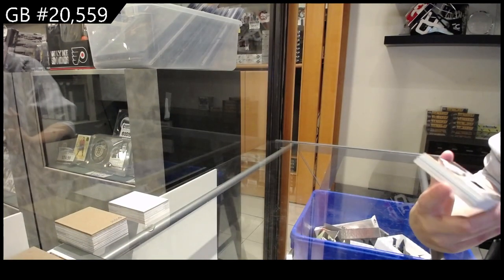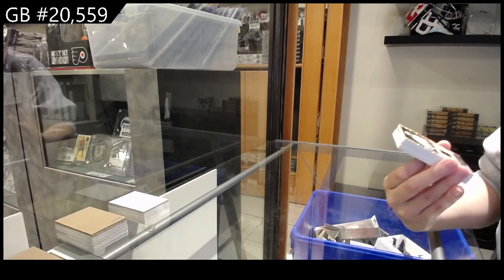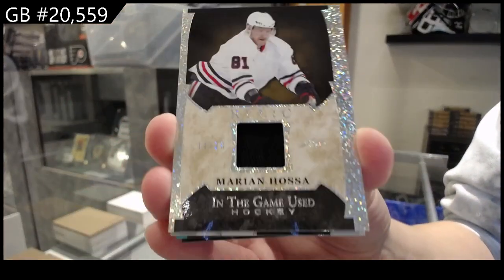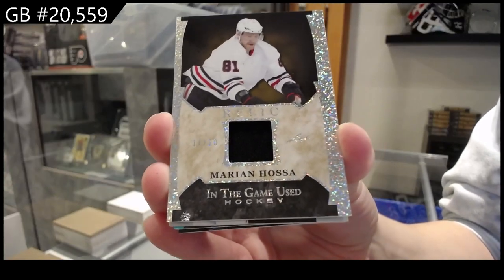Card number seven is for May Day 21 — Relics patch number 220, Marian Hossa. Card number seven for May Day 21.